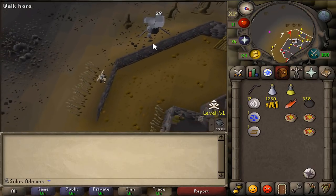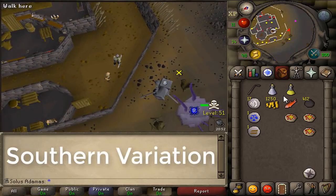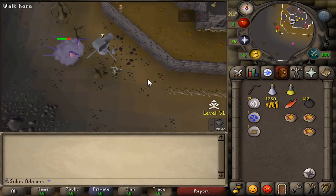You have to step in a very particular place to reload the cannon for the southern variation. Step to the eastern side of the first tree. Do not try to reload your cannon until you've actually arrived at the square. Once you've reloaded your cannon, you're all good to go straight back inside Rogue's Castle.